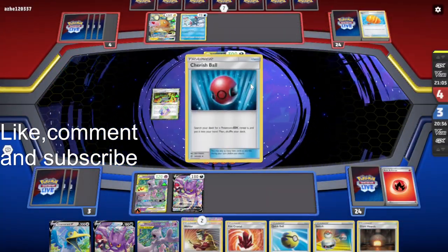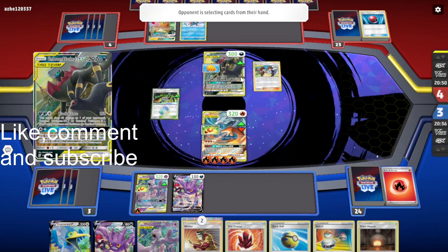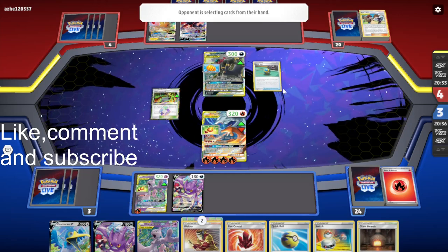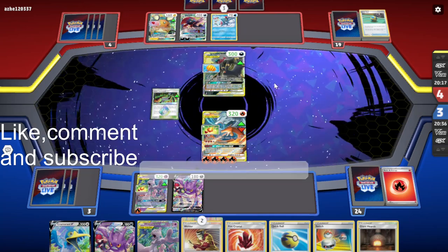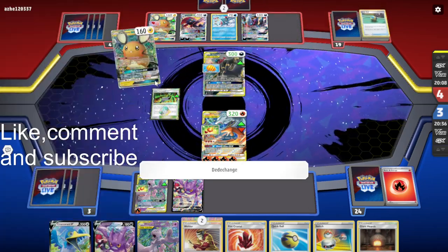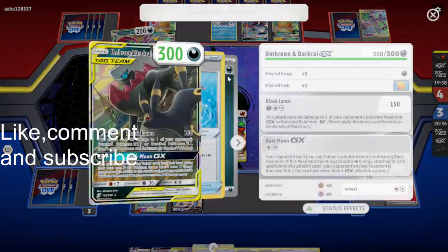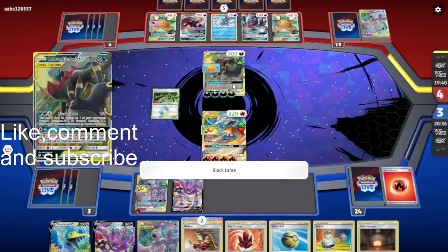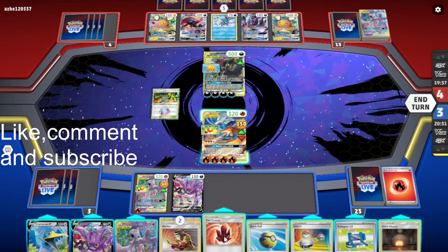We'll probably have to find another Pokemon here to attack with — Incineroar. They're starting to get some energies into play but I think it's too little too late. They won't be able to get enough to KO my Reshazard. They might use the GX attack to stop us from using Trainer cards, but no — they're just going to use Black Lance.